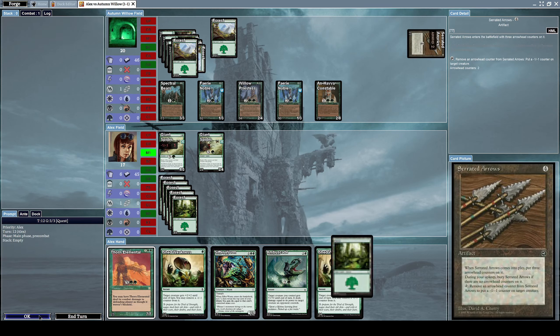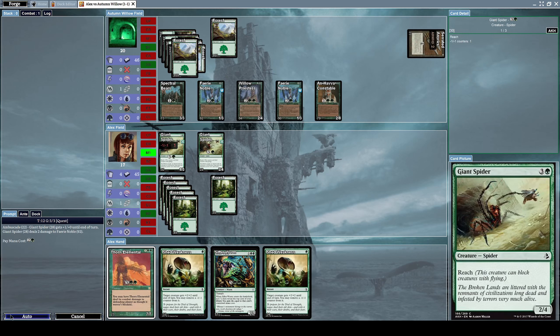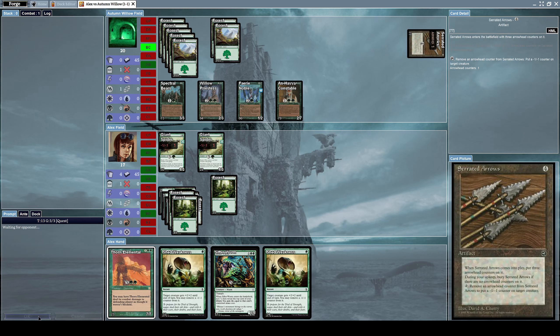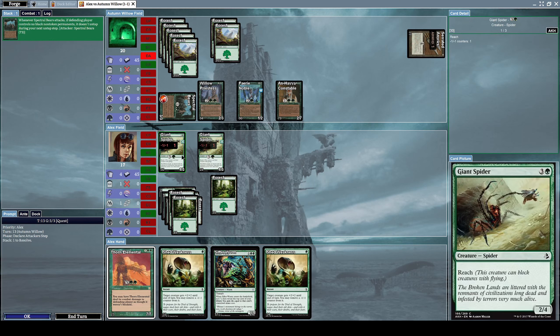Let's summon another Giant Spider to strengthen our defenses. He summons Serrated Arrows to start weakening my defenses, which is annoying. Let's cast Ambuscade on one of our Giant Spiders to destroy one of his Fairy Nobles and weaken his creatures. He uses Serrated Arrows to put a -1/-1 counter on my other Giant Spider as well. He attacks me with his Spectral Bears to do 3 damage — I can block him with my Giant Spiders, but is that a good idea?